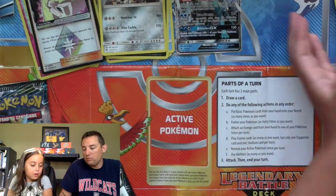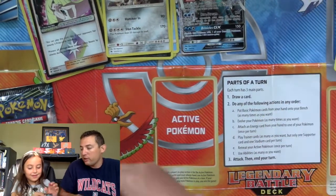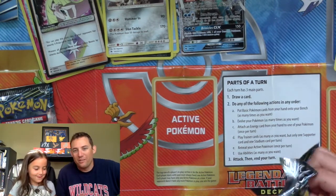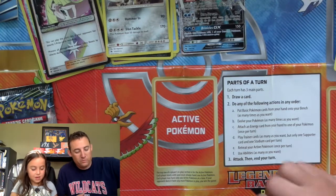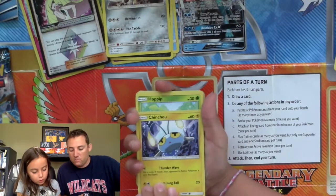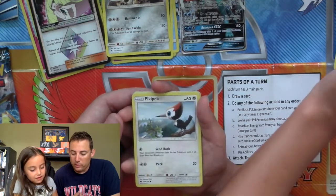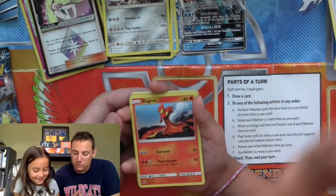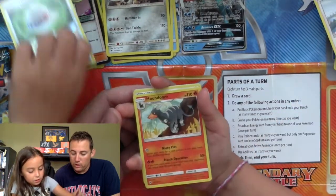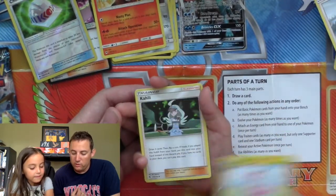So you have two packs left there, kiddo. Are you going to get any more? Yes! Are you going to get your Ninetales? I think so. If you get the Ninetales you better give it to him — you know I will. We have Cincino, Hippopotas, Pikipek, Slugma, Popplio, Choice Helmet, Houndour, Energy, Flaaffy, and Kahili.